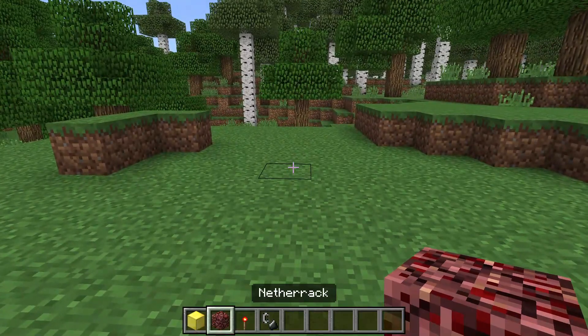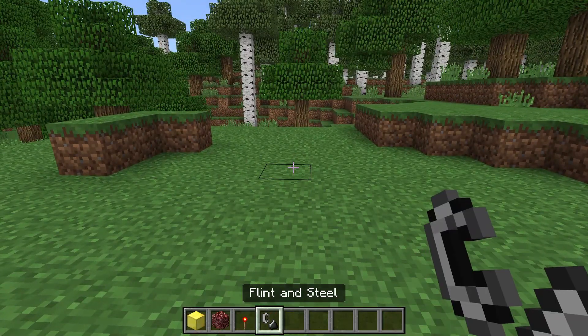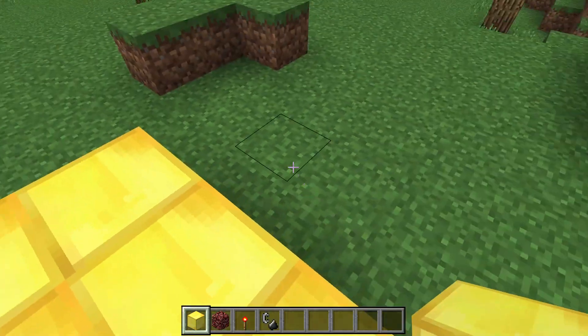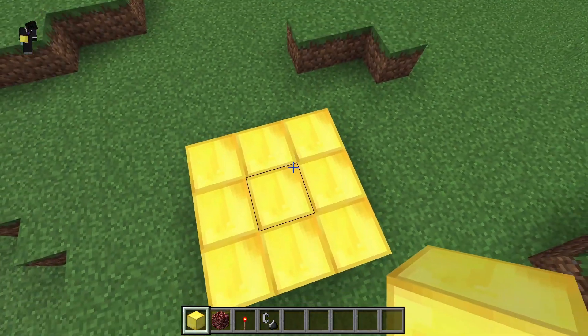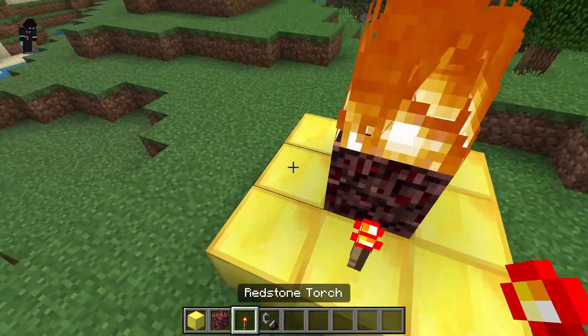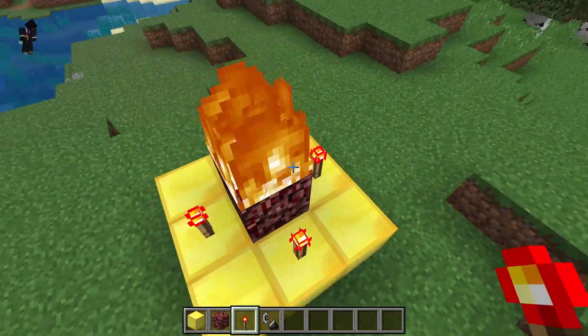Here's how you can summon your own Herobrine. You're going to need gold blocks, netherrack, flint and steel, and redstone blocks. You're going to put it in a nine-by-nine grid, then put netherrack on top, light it with flint and steel, and put redstone torches around it, like this.